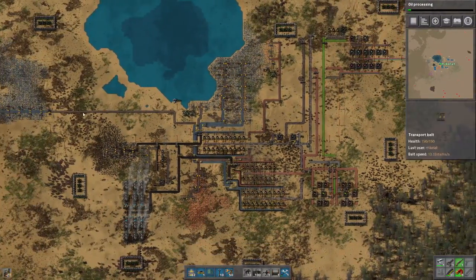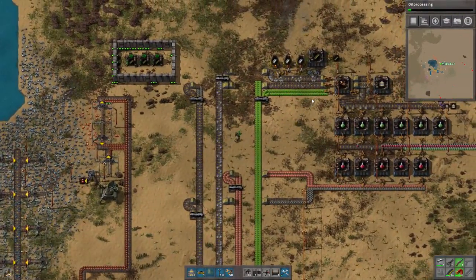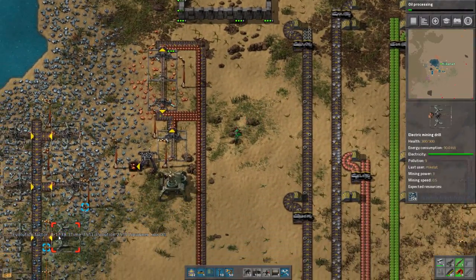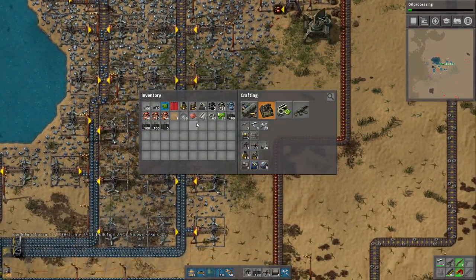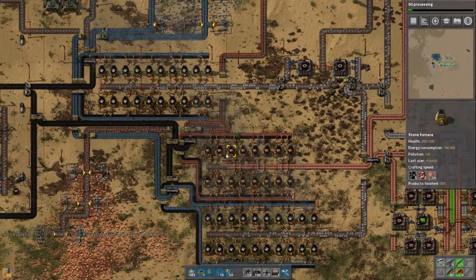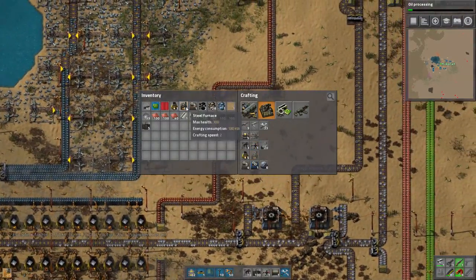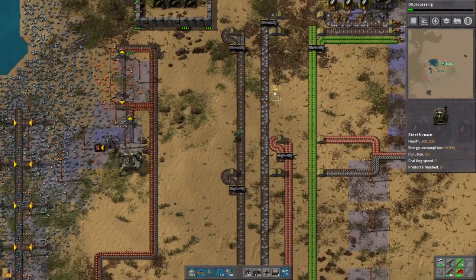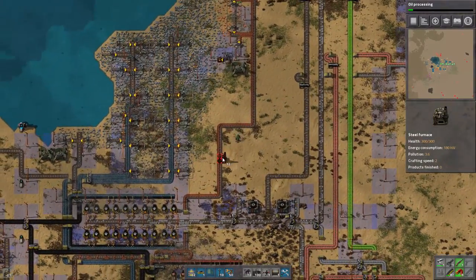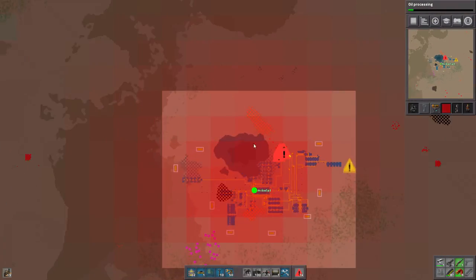We did tap into the second line. They've been relentless, but we're doing better. When evolution hits point three, that's when the spitters spawned. We're gonna get our first line going and then work on steel pretty much immediately, because we can't do military science without steel.